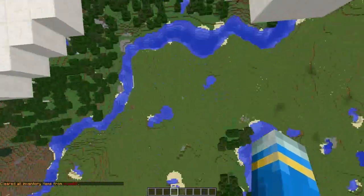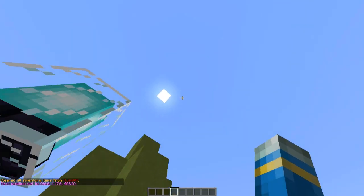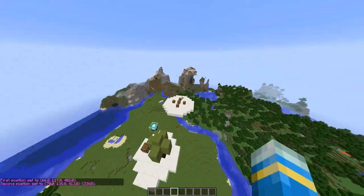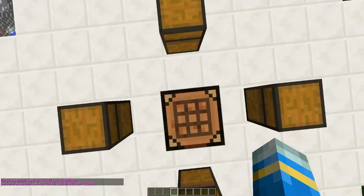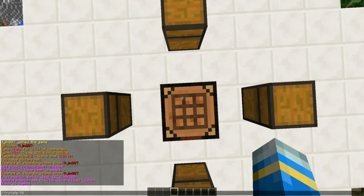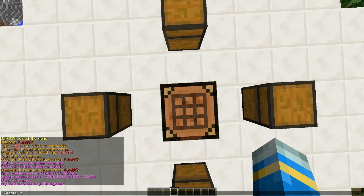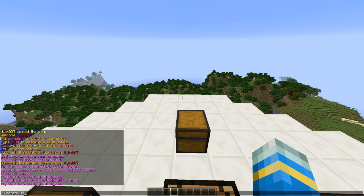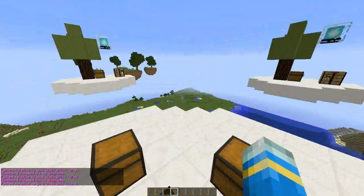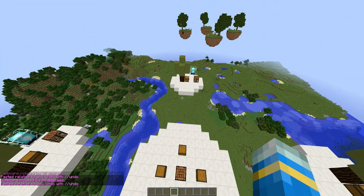You can use WorldEdit to copy the whole thing and then you can duplicate it. So I'll quickly show you how to do that — go to the middle, do slash slash copy, rotate it 90 degrees, paste without air using hyphen A, and then repeat the command a few times. So then it should look like this, and there we go — you've got your own little map.